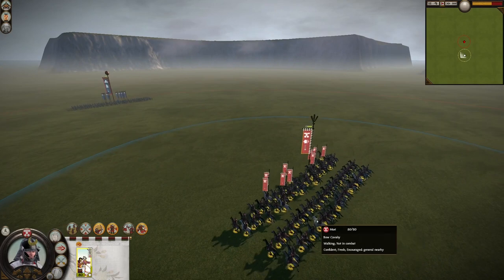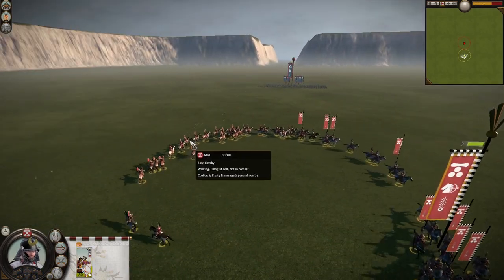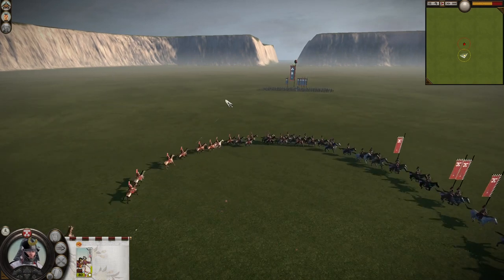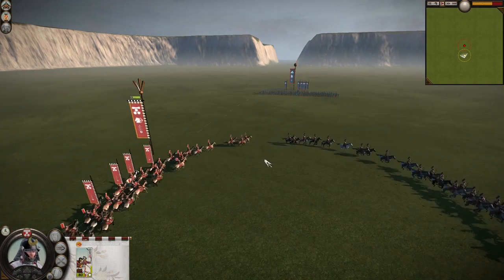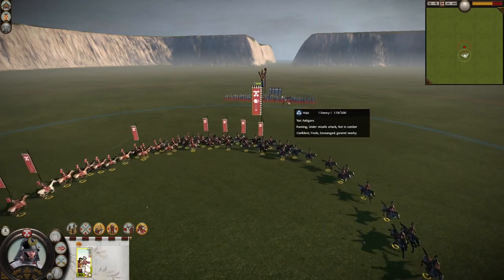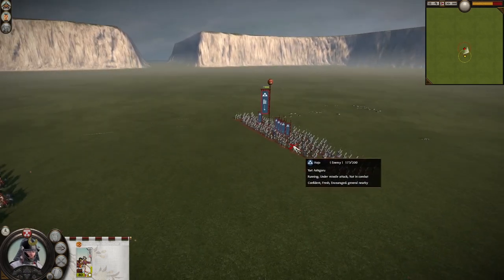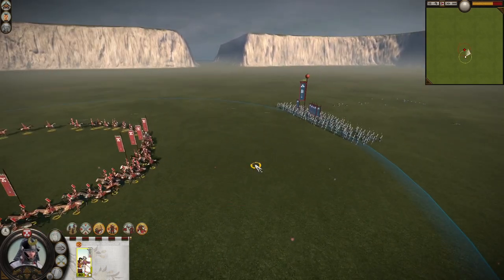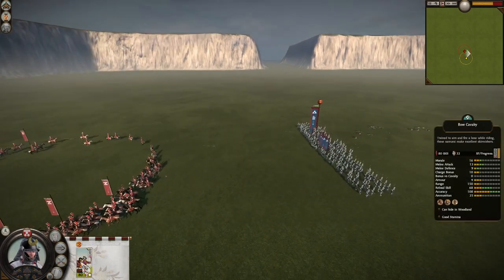So as soon as they are in range, they will form a circle. And as you can see here, instead of volley fire, they will fire in a constant stream of arrows. It looks pretty cool, doesn't it? And like I said, it doesn't do more damage than just normal volley fire. But it's okay, and also it's pretty accurate so it saves some ammo.